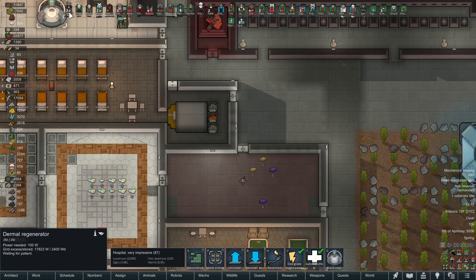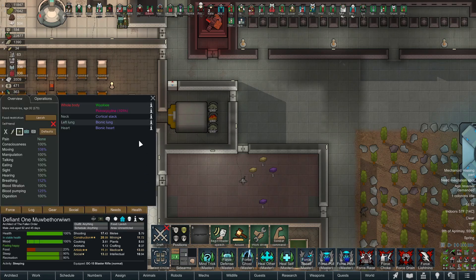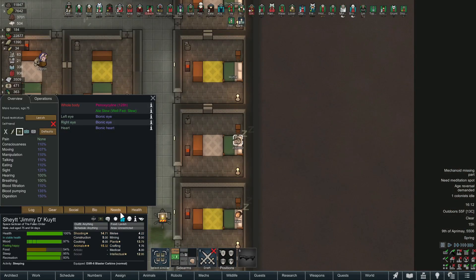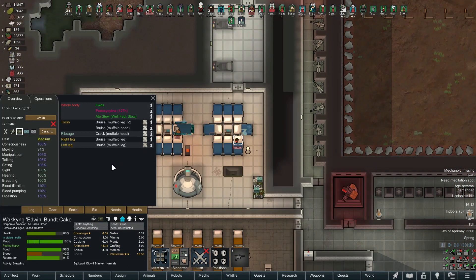People have the ability to come in here and get their scars cured, but they can't get their full limbs regrown. Let's take a quick peek through all our colonists and their health. We should probably also do this with the needs tab as well - I haven't done that in a while, and sometimes there are little things bothering a colonist that you can fix very easily.